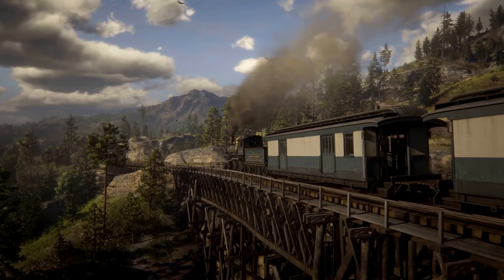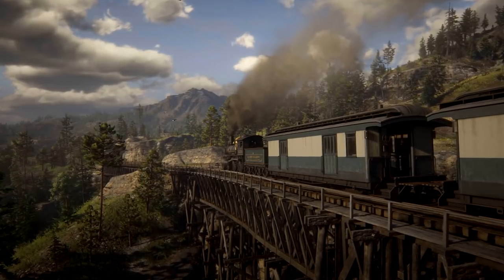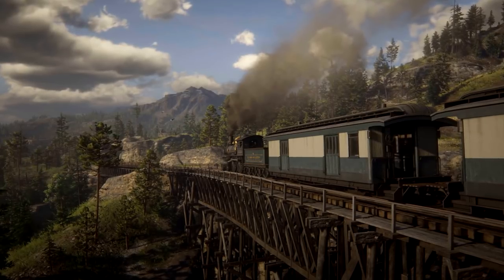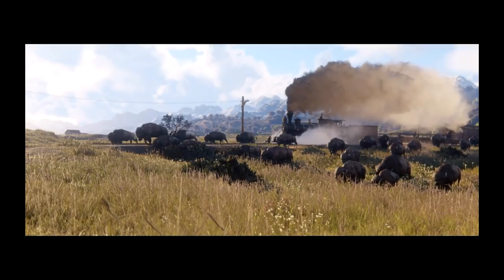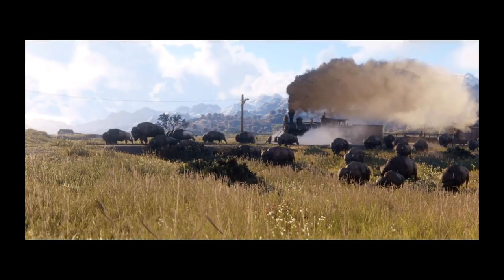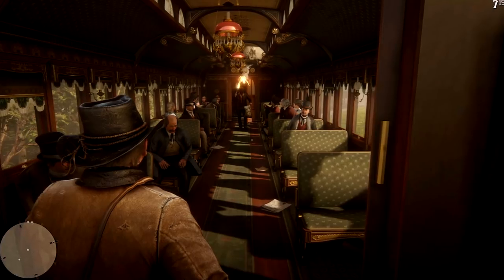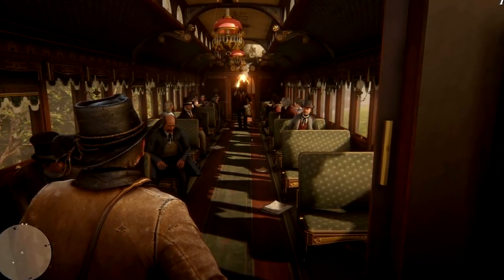One of the biggest things: you can actually drive the train. I know we all wanted that in GTA 5, but you can do so in Red Dead 2. Some of the options when you are in the main train car include an accelerate option, a brake option, ringing the bell, and a whistle. So that'll be cool to see what exactly we can do and where exactly we can go on the train.